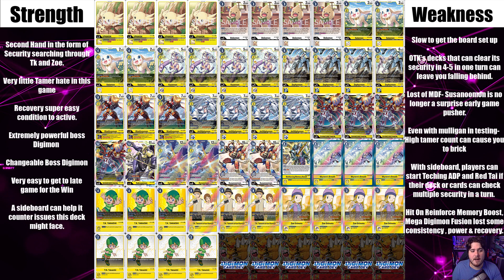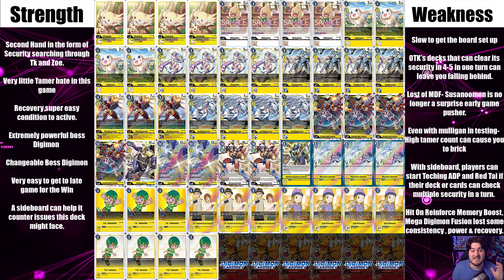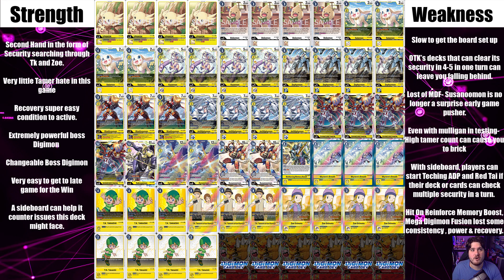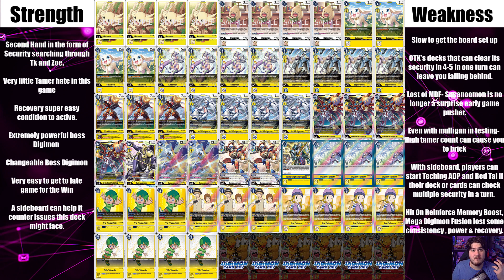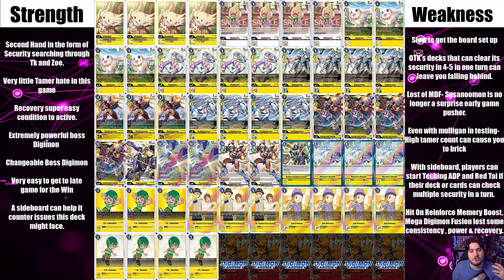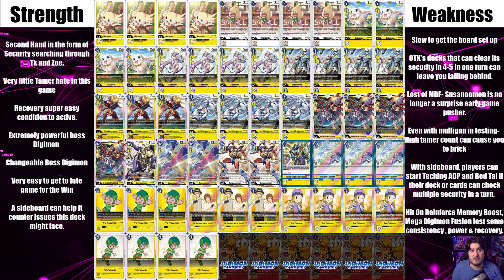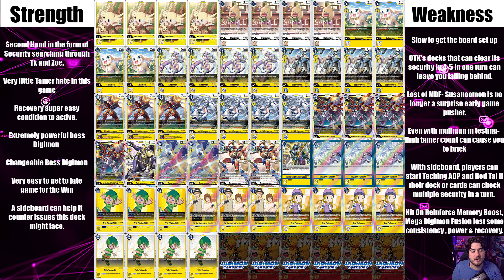Weaknesses: slow to get board set up. OTK decks that can clear its security within four to five hits in one turn can leave you falling behind pretty quickly. Decks that just spam out board and go all in really hurt this deck, so you have to play cards that help mitigate that. A high tamer count does cause more bricky hands - even though your tamers are good to pull from security, mulliganing them away might trigger you to draw more of them.